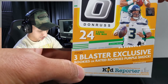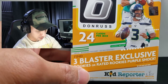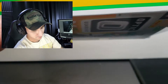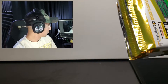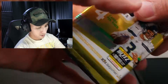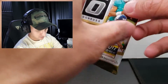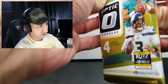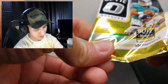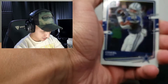So three blaster exclusive rookies or rated rookie purple shock, 24 cards per box, and it's by Panini. Alright, one, two, three, four, five, six. I did a little research and everyone that is pulling the cards or wants the cards is Justin Herbert for the Chargers.